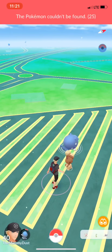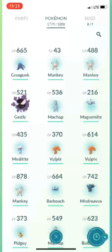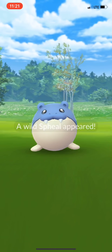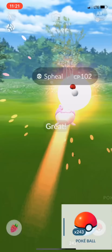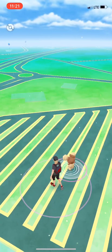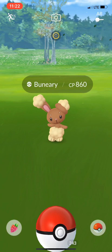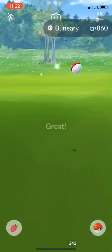That allows you to skip the waiting animation. Right there I did catch that Croagunk. If you go to click on it again and it disappears, that means you caught it. If it stays or shows up again, that means you didn't catch it, so you'll have to throw another ball. This is a method to catch Pokémon very quickly so you're not spending a bunch of time on each one.